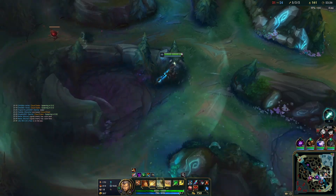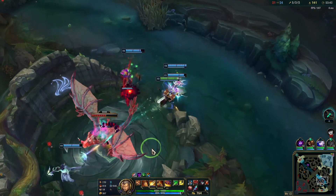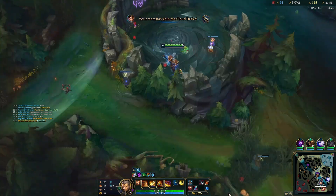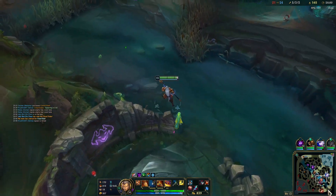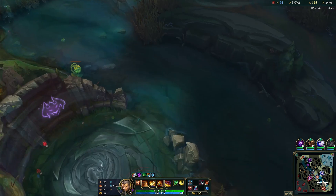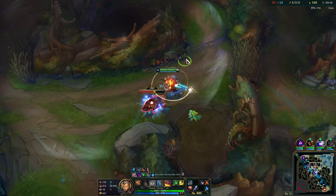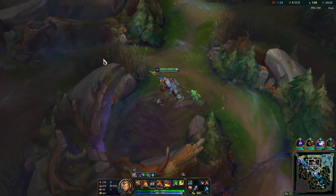Alright, level 13. I don't know how he's a level up on me — I guess he's stealing his laner's XP. Let's check if there's anyone I could jump on. He's going AP Amumu — that's the Niko for sure. We want vision on Baron. We got Cloud Soul as well — that's really good.